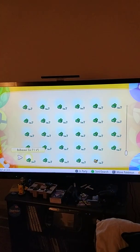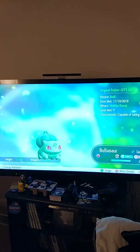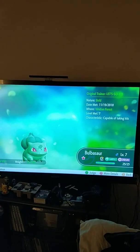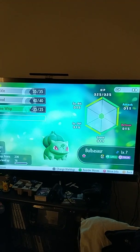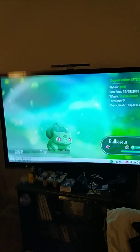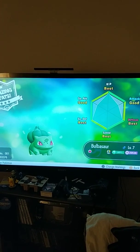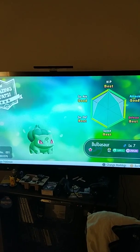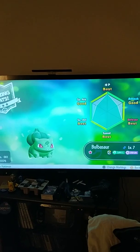Let's check this Shiny Bulbasaur out. It's Bold nature — I got the Madame Celadon to make sure it's Bold. Bold is plus Defense, minus Attack. Let's see its stats. It's pretty good — got Defense, Special Defense, and HP at max, which is what you want. Ideally you want Special Attack max too, but I think you get Bottle Caps in this game, so this is pretty much a perfect Bulbasaur.